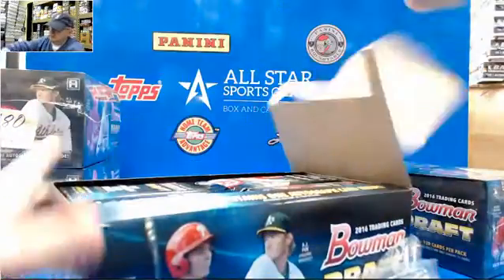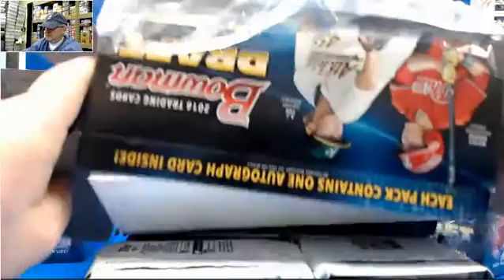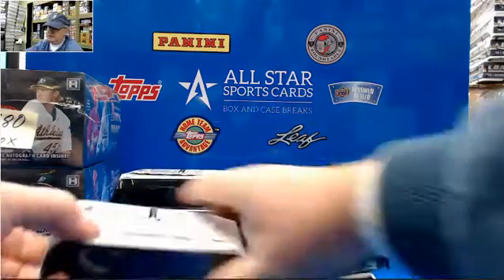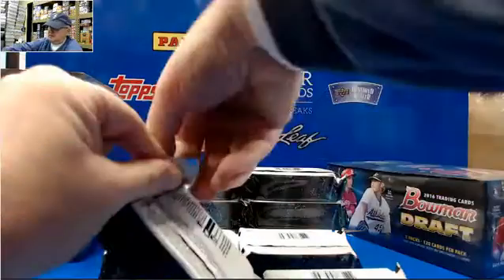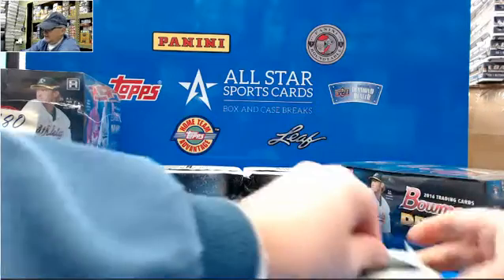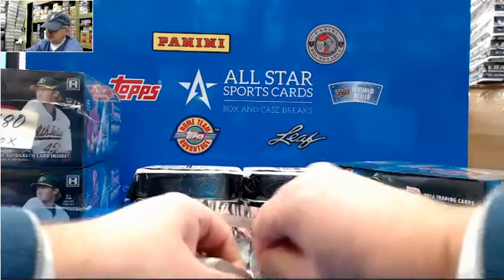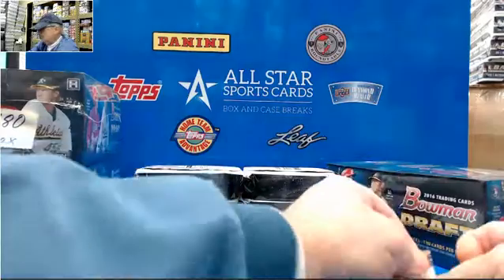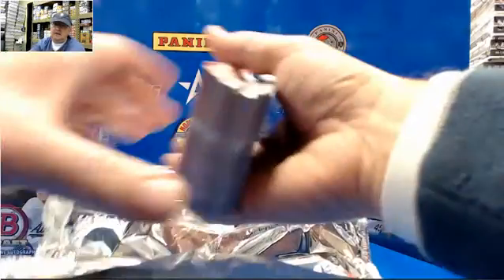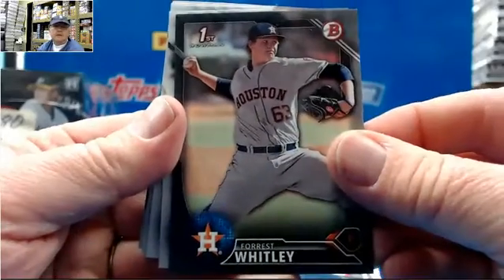Good afternoon, Steve from All-Star Case Breaks doing two boxes of 2016 Bowman Draft Super Jumbo for Brad. Hope we got some more good stuff out of this. We just did two boxes a little bit ago. Moniac Super — that's right, that's what we want to see. Brad, you want everything shipped, right? What do you want to see out of this? Just the hits, or do you want to see all the chrome?